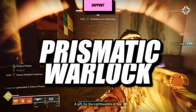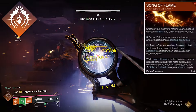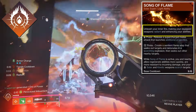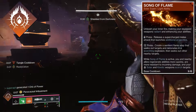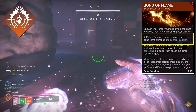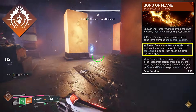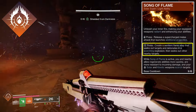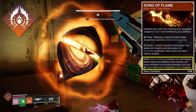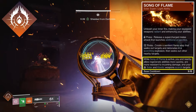Let's head to the prismatic warlock. For the super, I chose to put Song of Flame. Whenever you activate your super, it would basically enhance your abilities — your grenade, your melee, and your class. The regeneration is going to regen extremely quickly. Whenever you activate your melee, it will unleash a supercharged melee attack that launches more additional projectiles. Your grenade will become a bird grenade, and whenever you activate it, it would seek nearby targets and detonate them in a scorching explosion. And lastly, while your super is active, you and your nearby allies will regenerate abilities more quickly and they are more resistant to incoming damage.